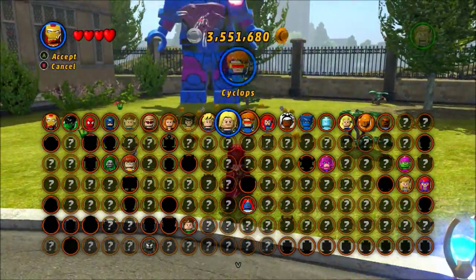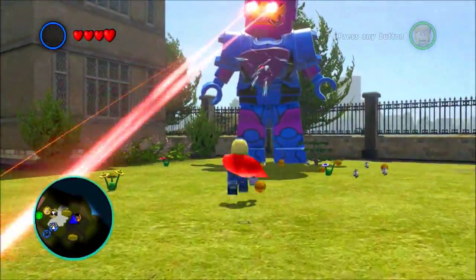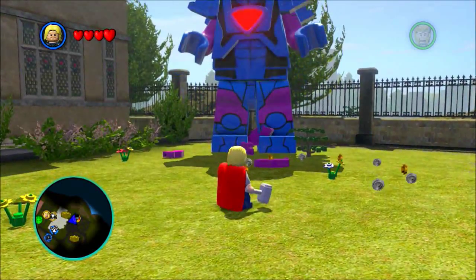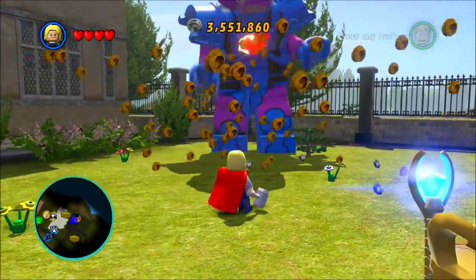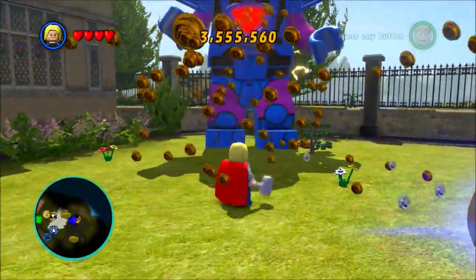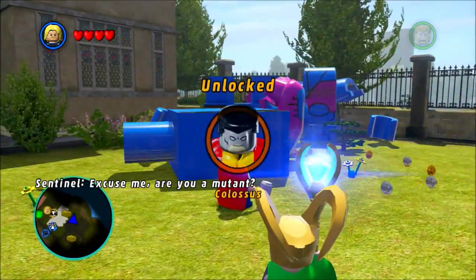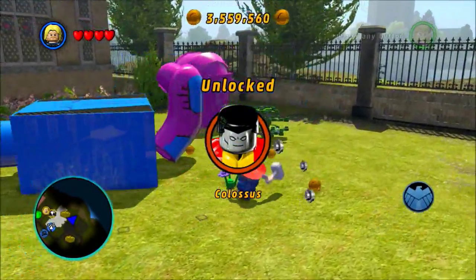At least I turned into Thor — I don't know if there's anyone else you can use — but once I turned into him I aimed my hammer at his chest plate, destroyed it, and then he starts spitting out a bunch of gold studs and blows up, and you unlock Colossus.